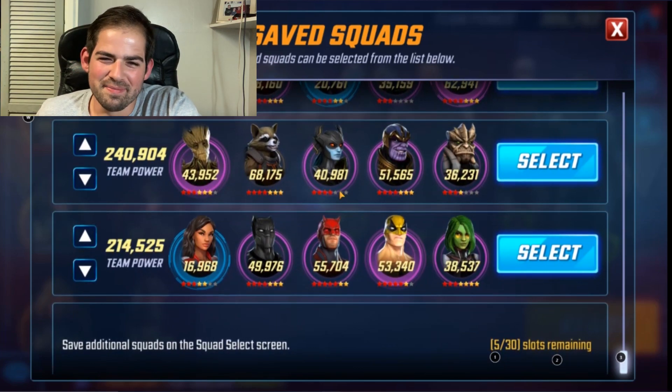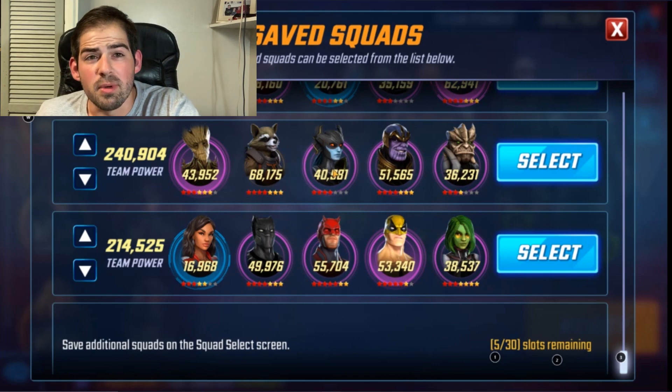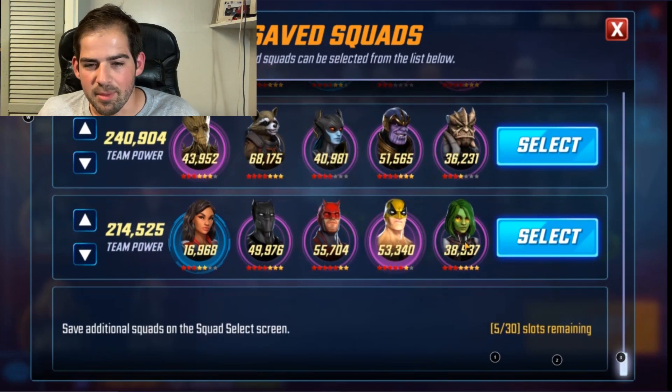Here is a BKT-style combination team. If you don't have Proxima or Korath, you can throw in Yondu or Gamora — basically any cosmic character. Groot and Rocket are their own combination, and then Proxima, Korath, and Thanos just have good synergy as well.